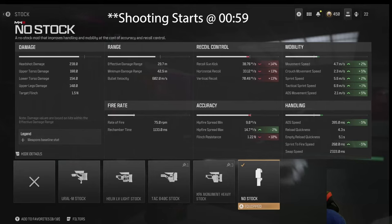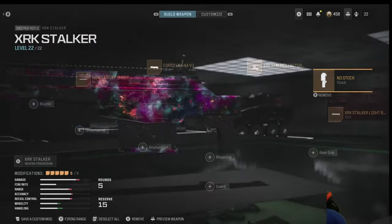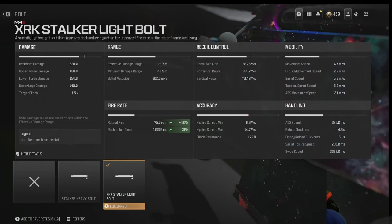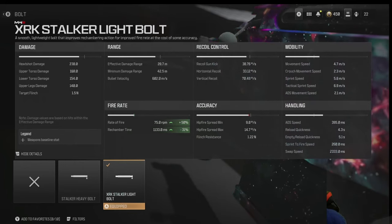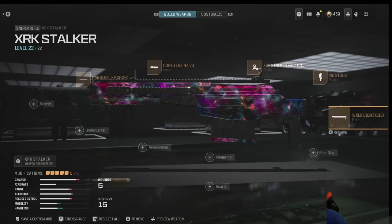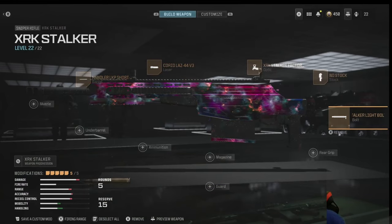There's gun kick, we've lost effective damage range, but who cares? We're running and gunning. We're not planning on a lot of second shots. You've got to have the bolt - 50% increase in rate of fire and 31% increase in re-chamber. And there it is, the configuration we're going to run and gun with today.